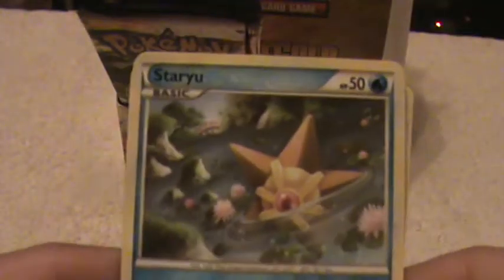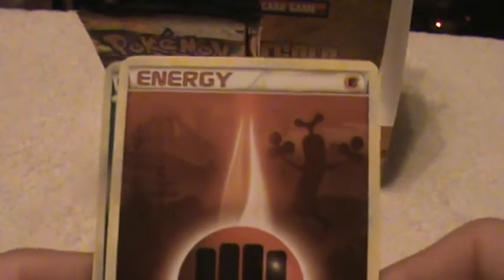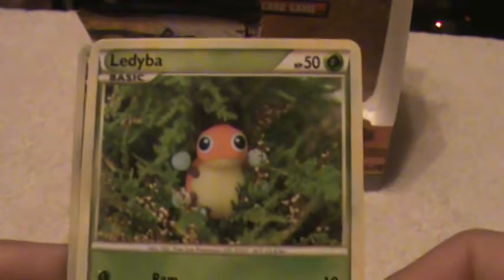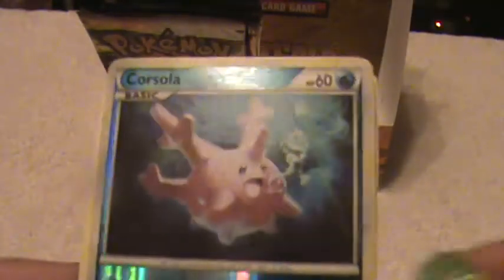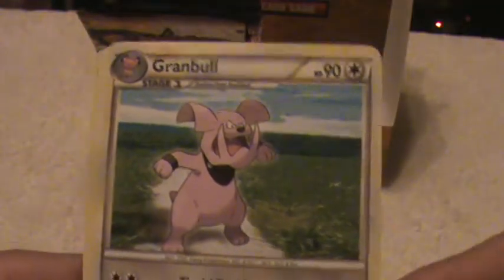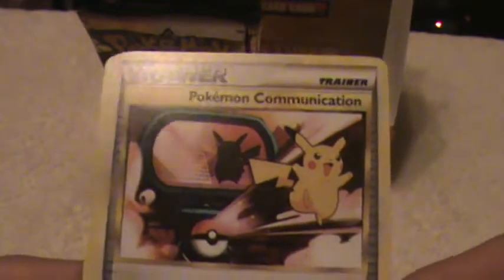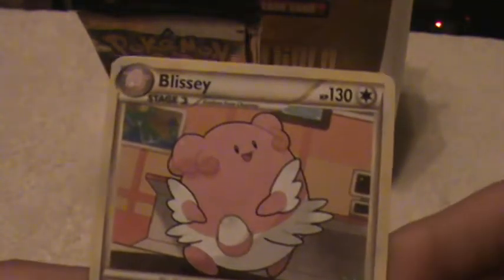Okay, here's a Starly, Sunkern, Energy, Ladyba, Vulpix, a Corsola Reverse, a Granbull Rare, Trainer, Energy, and a Blissey.